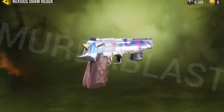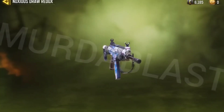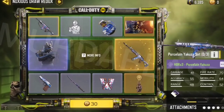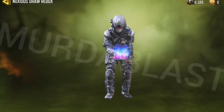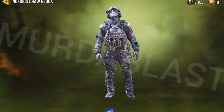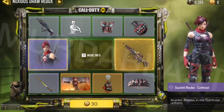Moving on, there are more skins in this lucky draw. I don't really like these that much, but there's also a very cool looking emote where cherry blossom flowers are burning and dropping down. I really like this emote.